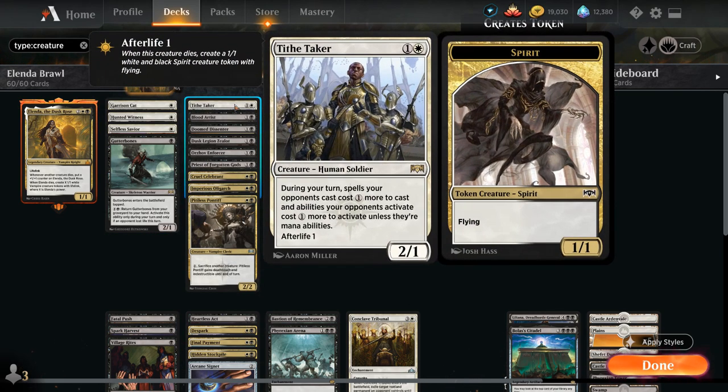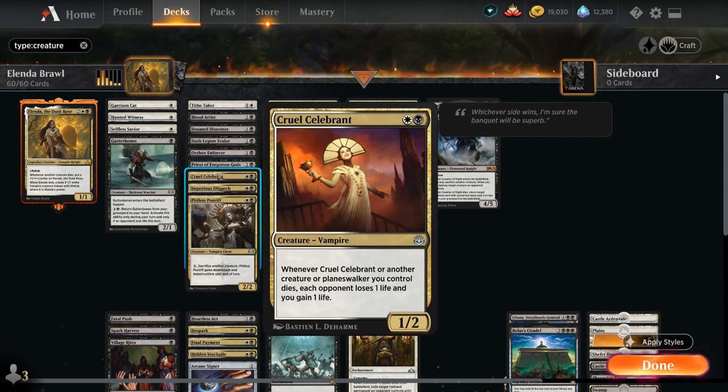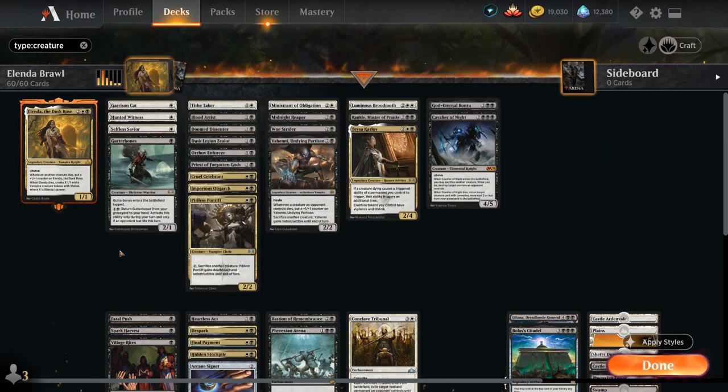At two mana we've got a whole bunch of afterlife creatures, which also leave behind a spirit token when they die. We've got Tithe Taker, which also makes opposing spells more expensive on our turn. We've got Blood Artist and Cruel Celebrant that drain the opponent whenever a creature dies, so these in combination with a whole bunch of token generators can quickly end the game, and of course they're great with Elenda, which leaves behind all those vampire tokens we can sacrifice once again.